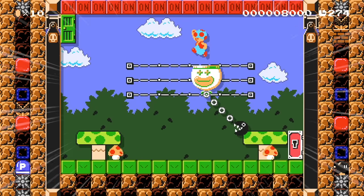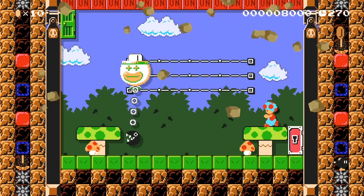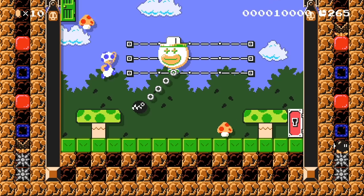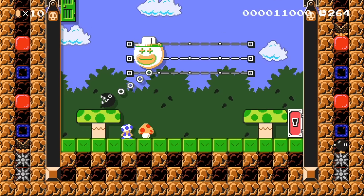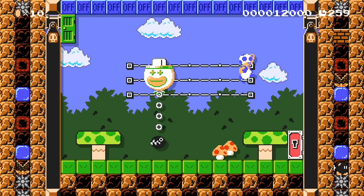It works out perfectly. Now to damage this boss, we need to bounce off the note block and hit the on-off blocks at the top. Whenever you hear the P-switch music, it usually means we're halfway through the boss fight. Bosses will take 8 hits just like in the original game, and if you're not sloppy like I am right now, it should go a lot quicker than this.